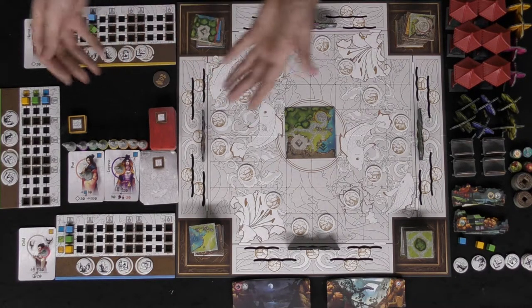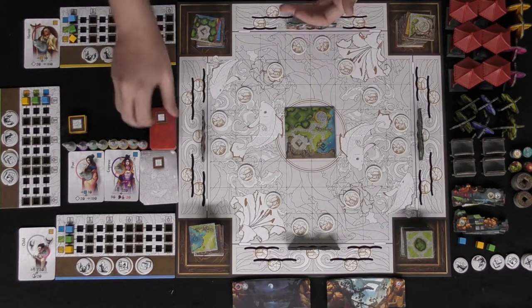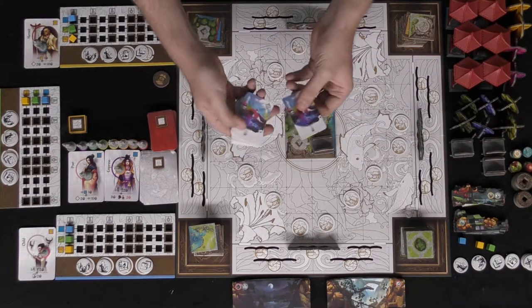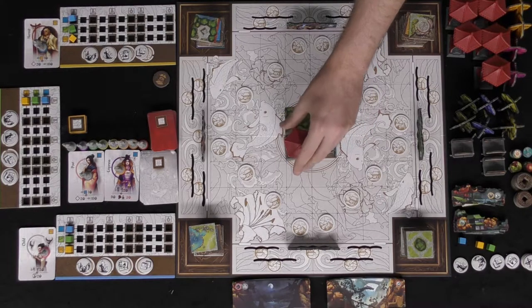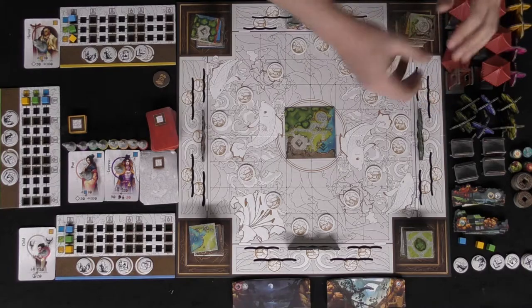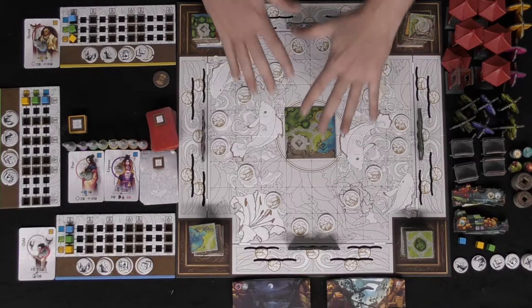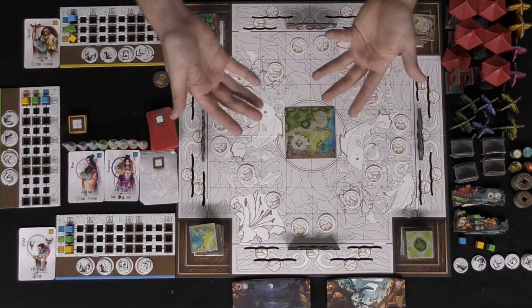You'll draw new characters and place new ones out, scoring points when certain requirements are met — like collecting all these colors. You'll also gain coins and currency as you progress the track. There are many ways to score: tableau management, decorations like bridges placed on bridge spaces or pavilions on pavilion spaces. The game triggers its end in one of two ways: one of the decks is completely emptied, or all tokens except three have been collected.